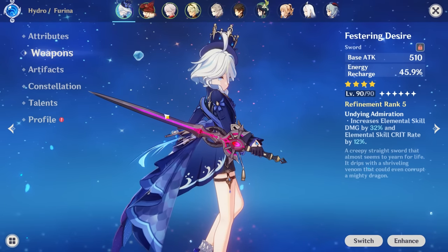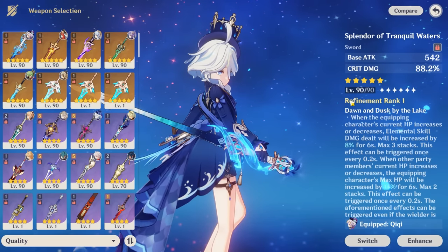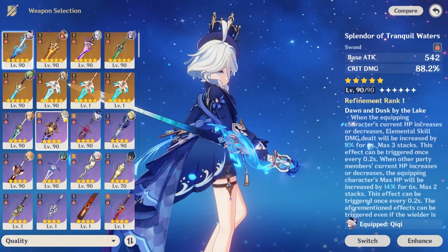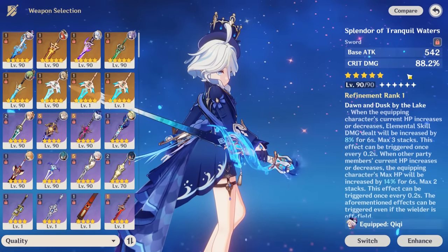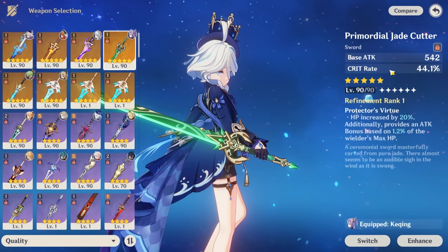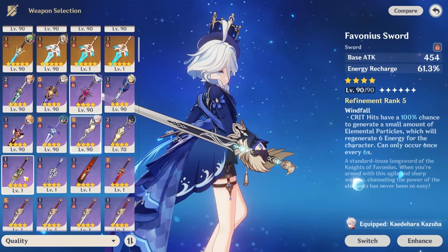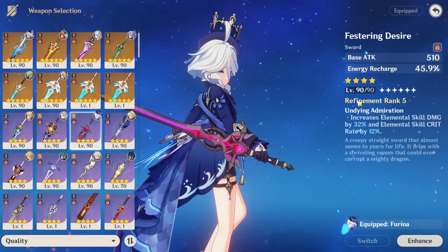Since she is an HP-scaling character who wants energy recharge and can crit, her signature weapon will consistently be her strongest option, giving crit rate, HP, and damage. Just make sure you have enough energy recharge if you use it. Primordial Jade Cutter gives crit and HP, though Furina won't benefit from the attack bonus. Favonius Sword gives a lot of energy recharge for the team. There's also Toukabou Shichiri, Fleuve Cendre Ferryman, and a fishing rod sword that also gives energy recharge.